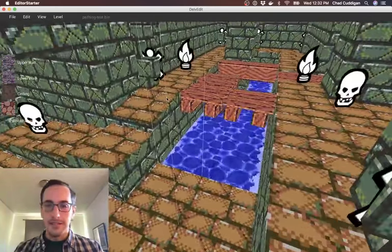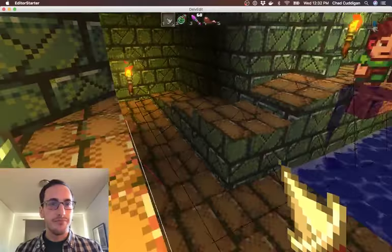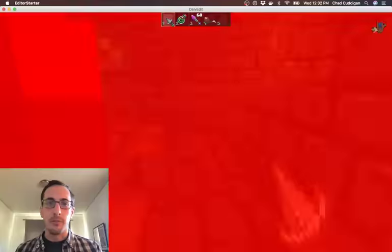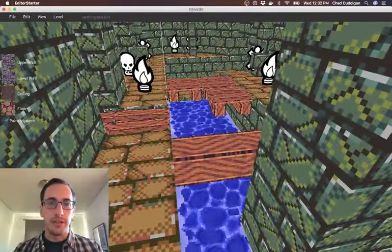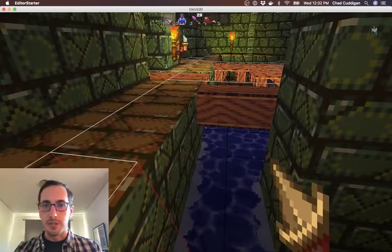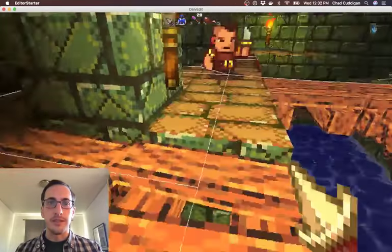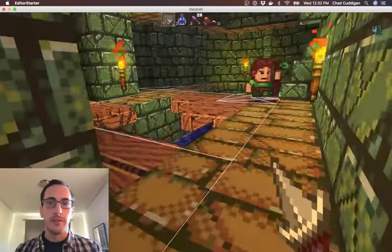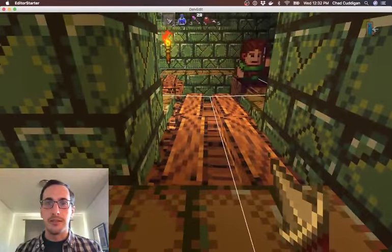Instead of doing it the old way — it used to be mainly real-time, where monsters would just sort of look at the tiles around them to figure out if they could walk on it and where to go — this is more of an upfront generated process. When the level gets generated after it gets loaded, the pathfinding system walks through the level and figures out where it can put path nodes down. The monster just needs to look at the closest path node to figure out where it can go.